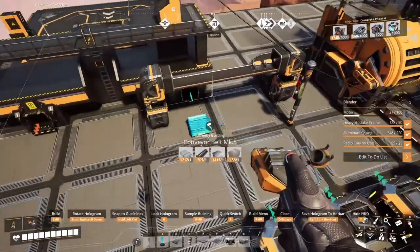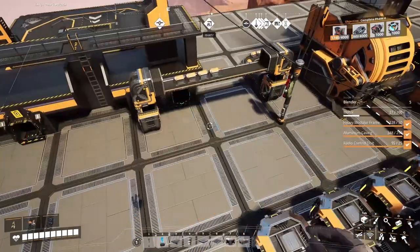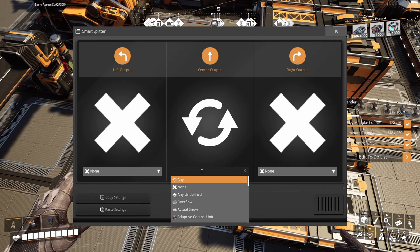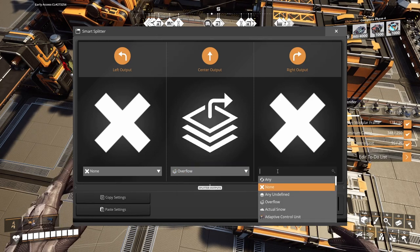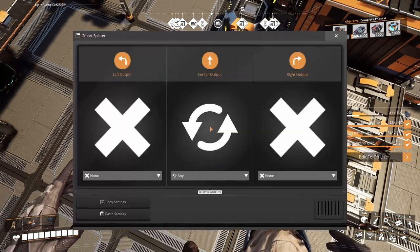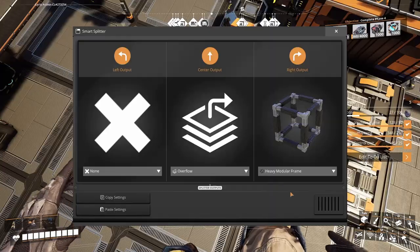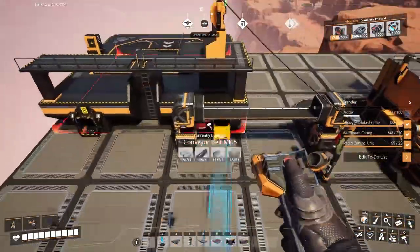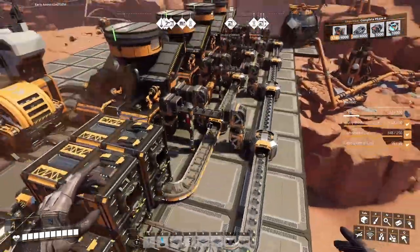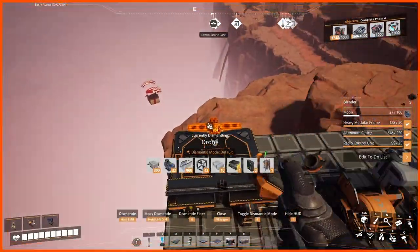Those guys have enough to work for a while — ain't gonna be too much of a trouble. So we're gonna see like this — overflow to the right, we're gonna have casings. This one is gonna be ahead, overflowing here — heavy modular frames. Good stuff — we can connect that one. It's gonna be crooked but it is what it is. Those will be stored in there. Now I need four more blenders. She's bringing more motors. We got a bunch of motors — not gonna worry about it. I'm gonna take this 50, leave a few for it to work.